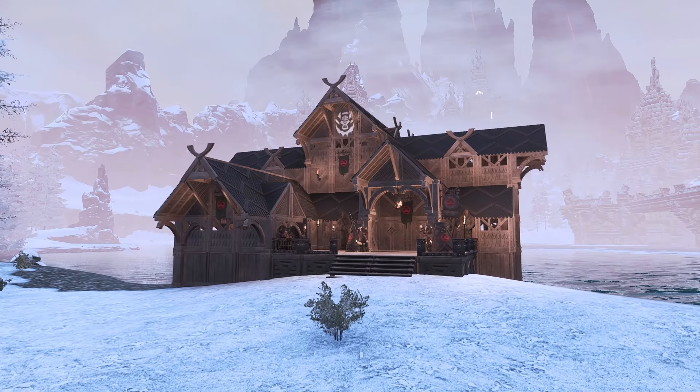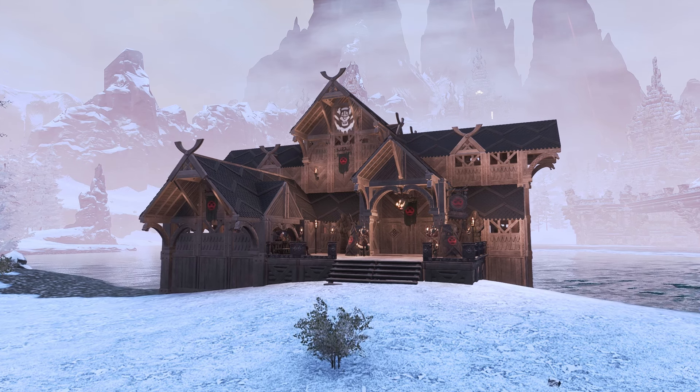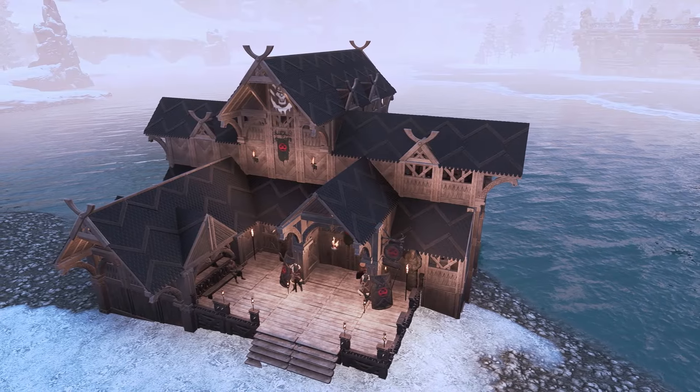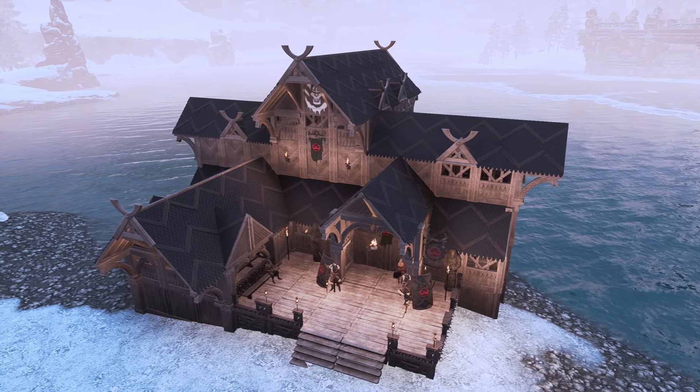Aesir — this set is incredible, but it can get a bit monotonous. Make sure you use roof pieces, banners, fences, or even pieces from other sets to create lots of visual separation and stop your build from becoming one big wooden blob.